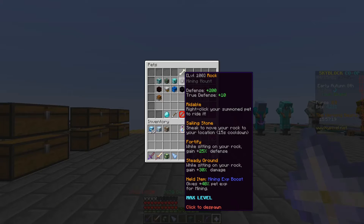Let's look at its stats. A max level rock pet gives you 200 defense and 10 shoot events. I'm only going to be focusing on the 200 defense here. This rock pet is obviously a mining pet, but it's used in combat — you'd use it to have a beefier, tankier setup.